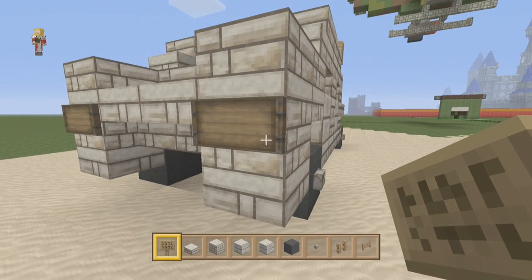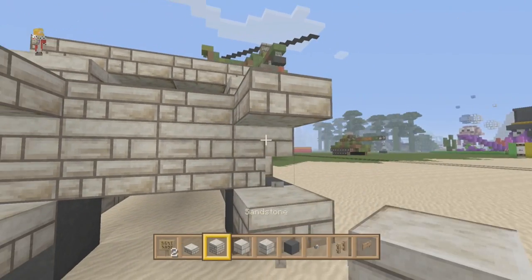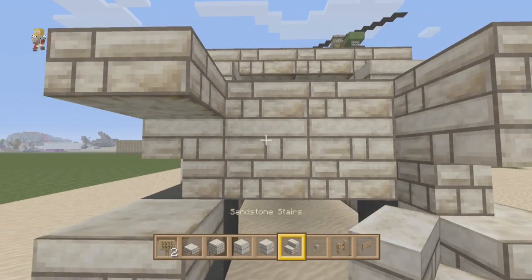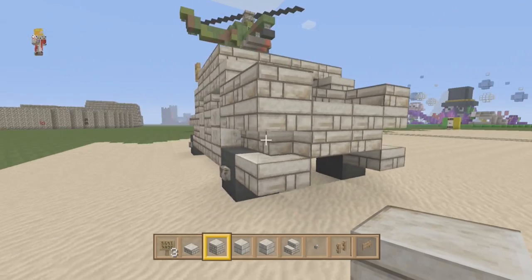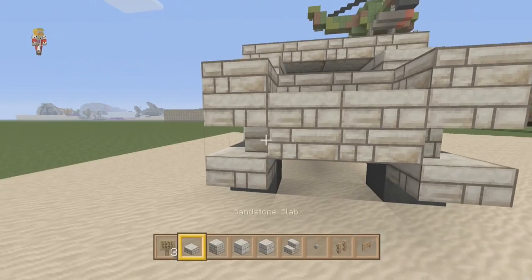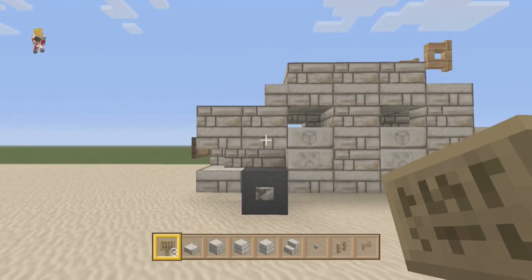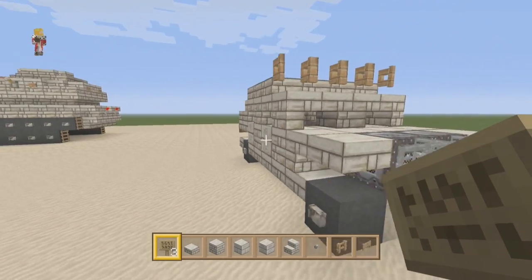Maybe it would have been a good idea to swap these for stairs though — stairs like that. I really don't like how those stairs wrap around. That does look pretty nice. Then put those back on — that gives an interesting shape. I like that. So we've got a Humvee on this side.